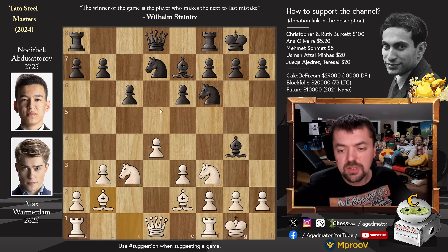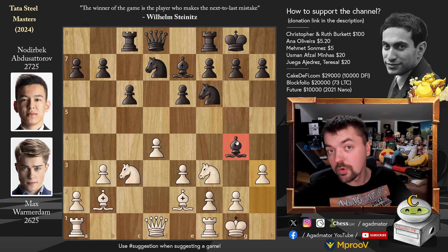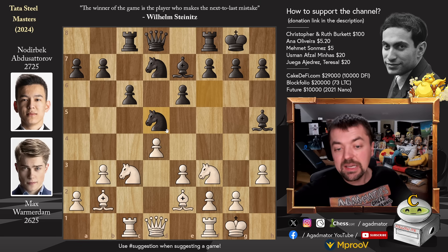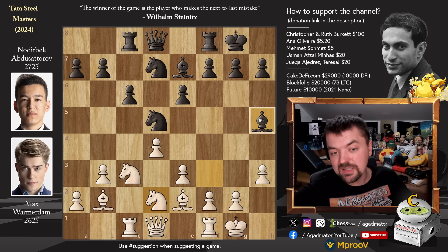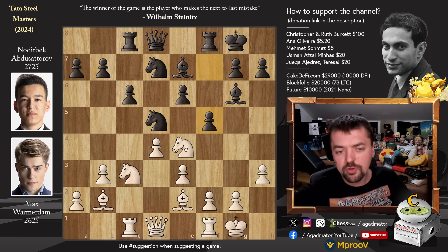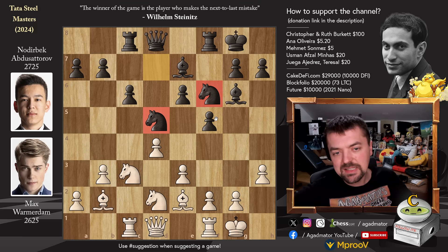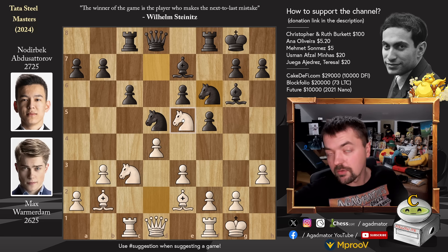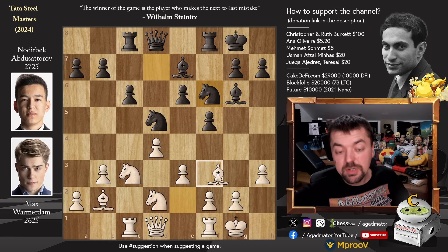Noderbeck castles, we have Bishop to b2 continuing development, Rook to c8, and now pawn to h3 asking what do you do with the Bishop here. Noderbeck just goes back, and Rook to c1 continuing development. We have Knight to d5, and now Knight to d2, offering a trade of light-squared Bishops. But Noderbeck says his Bishop will be very strong on this diagonal and White's Bishop isn't really doing all that much. So Knight d to e4 and pawn to f5 — Noderbeck chases the Knight away from the active e4 square. This does weaken the e6 pawn, but he's claiming Max will not have a way of reaching it. Knight back to d2 and Knight 7 to f6. Noderbeck's Knights are placed a little bit better — this Knight on d2 is a bit clunky, but the Knight can come to f3, maybe later on to e5.